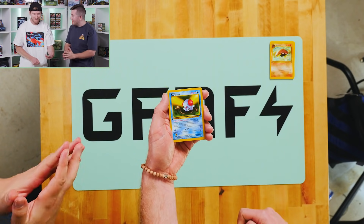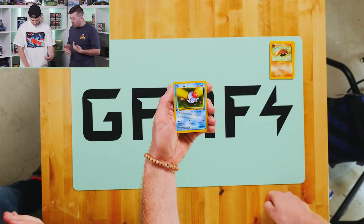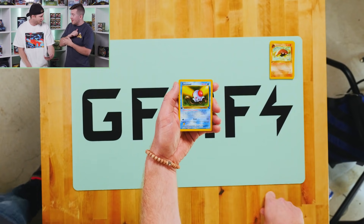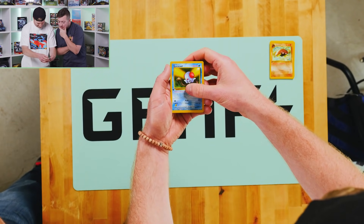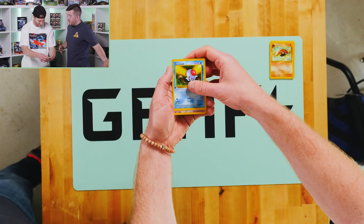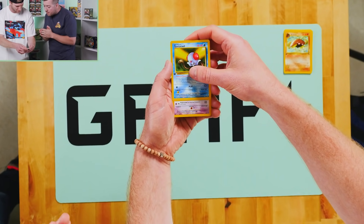Need a Dragonite, bro. Last one was underwhelming with the Hypno. We want someone good. So if you start lifting that up and it's like a white card — like a grayish white — then that's his type. Just start slowly. It's purple — it could be a Gengar, or a Hypno like last time. Psychic type.